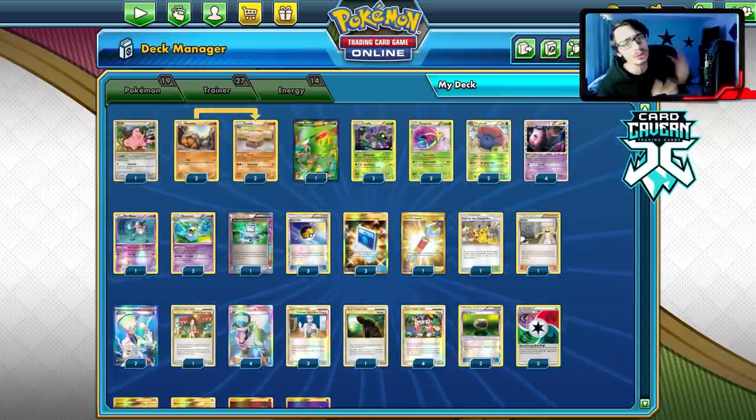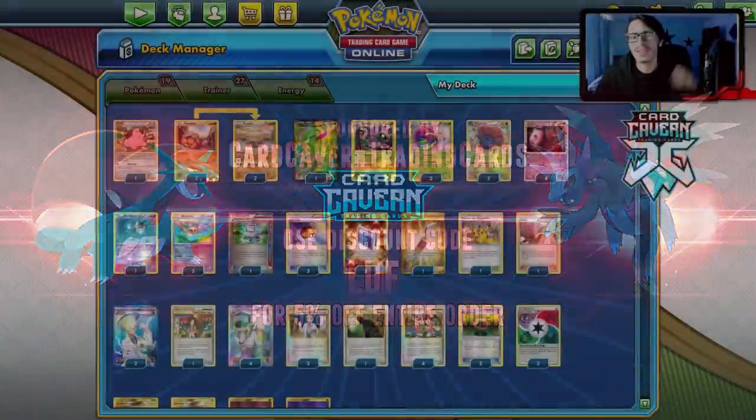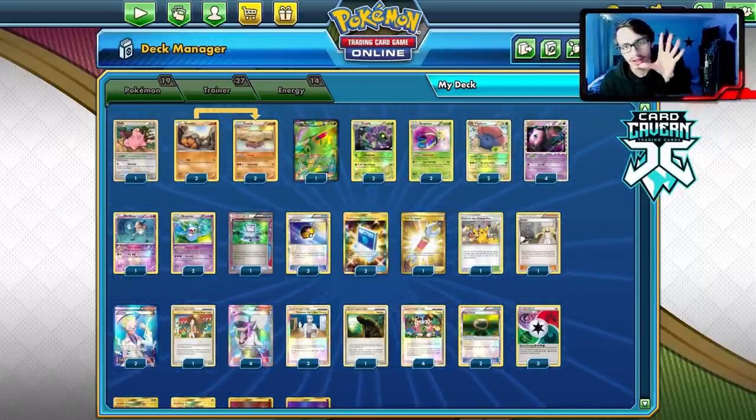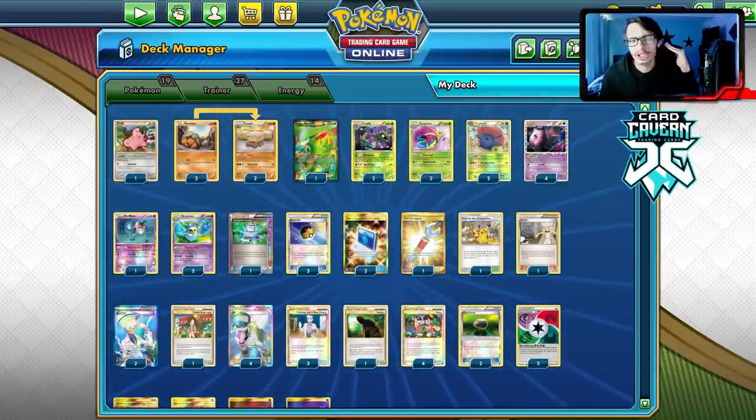Shoutout to our sponsor Card Cabin, guys. As always, if you're ever looking for any PTCGO pack codes, get them over at Card Cabin. Card Cabin does sell codes online for the cheapest prices. If you're going to get any Vivid Voltage, Dark Slay, Team Up codes, or specific GX promo codes like the ADP Zacian code, get them at Card Cabin. At checkout, use code LDF for a 5% discount.